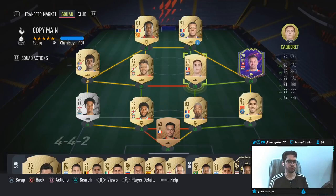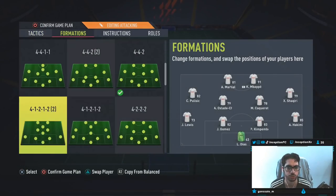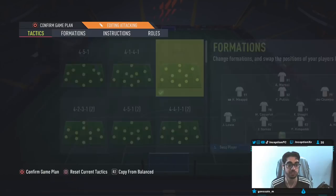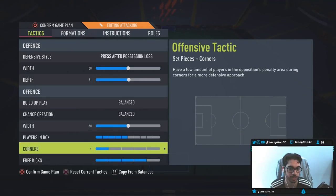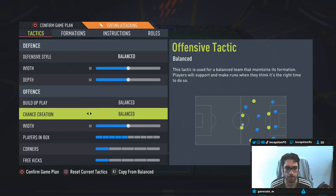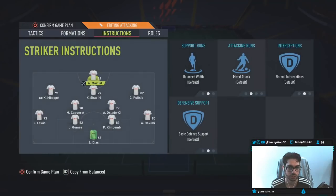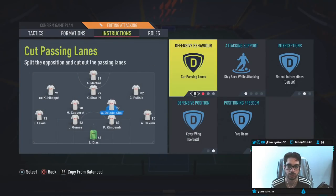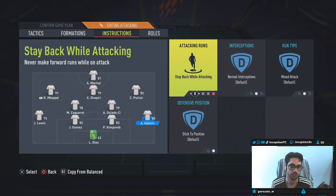The way that we are going to be lined up with Xherdan Shaqiri in-game is going to look like this. We're going to be using him in a 4-2-3-1. Just basic stuff — not going to touch too much over here. Unless I become super familiar with another formation or tactic, I don't want to influence it too much. We're going to put Shaqiri here, Oxlade-Chamberlain over here, and then the rest of the team. Cover center, cover center, and this is on stay-back.